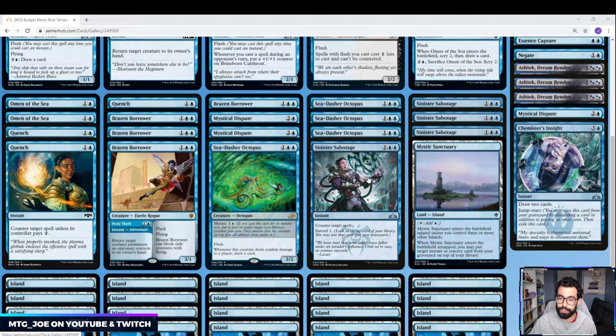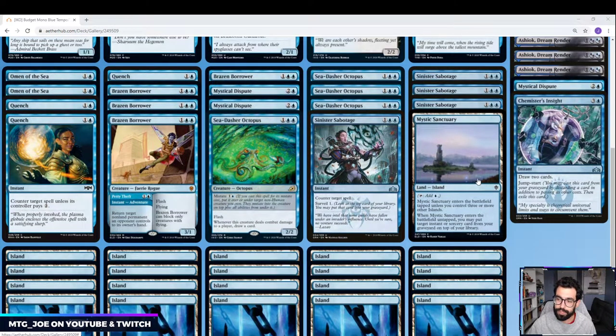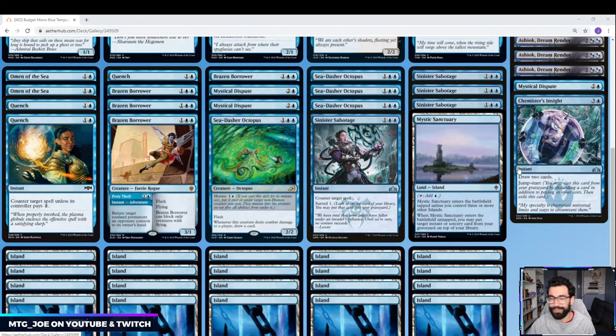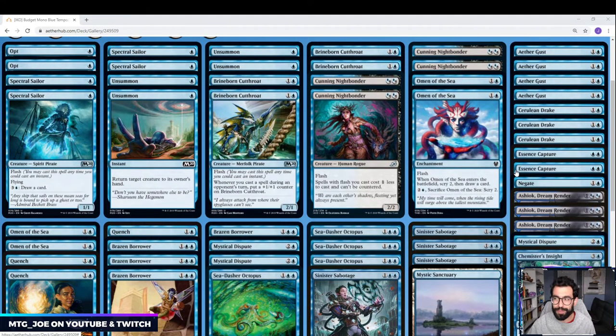And then 4 Sinister Sabotage. I went back and forth between this counterspell and the new one that can cycle — probably the Surveil is a little better to set up your hand. These are our hard counters that will always deal with your opponent's spells. The mana base is 20 islands and 1 Mystic Sanctuary, which can help you recycle spells. For ultimate tilt, you want to pick 20 different art islands just to piss off your opponent — we made sure to do that in the budget version of the old pre-Ikoria build.